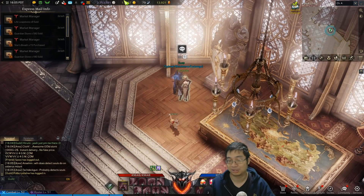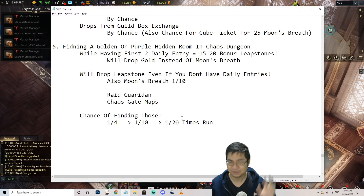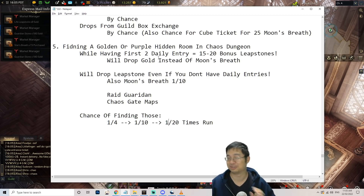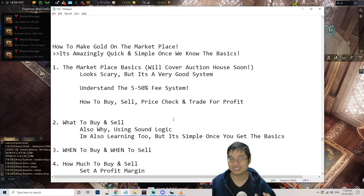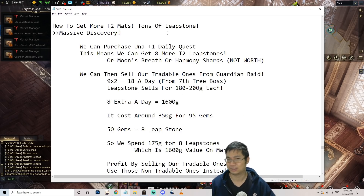Notice I'm back to about 13,000 gold after wasting 10,000 gold on failed upgrades. The chance of getting hidden rooms varies: lucky players get one every 4 rooms, average players every 10 rooms, and for me every 20 rooms — so I wasn't very lucky. But it's still worth it if you have the free time since you can still get golden rooms for moon's breath and leapstones even after running out of daily entries. Leapstones and materials are very expensive right now and you need so many to progress to tier 3.